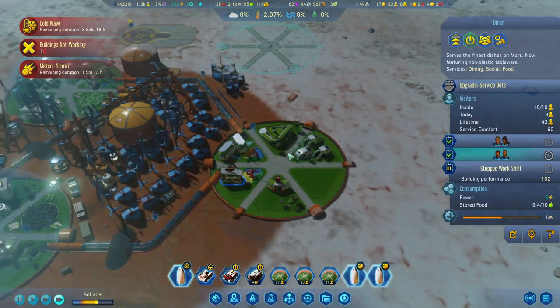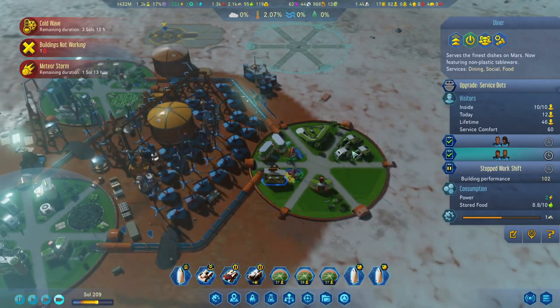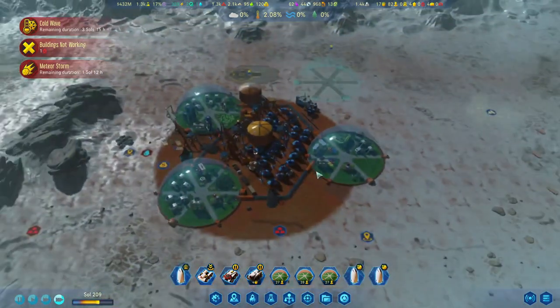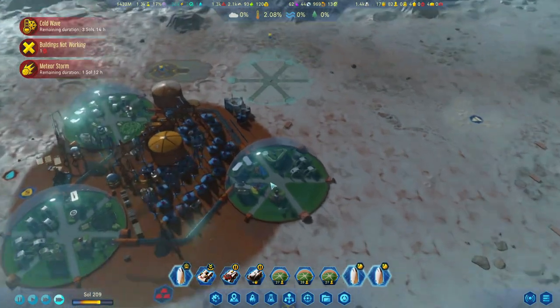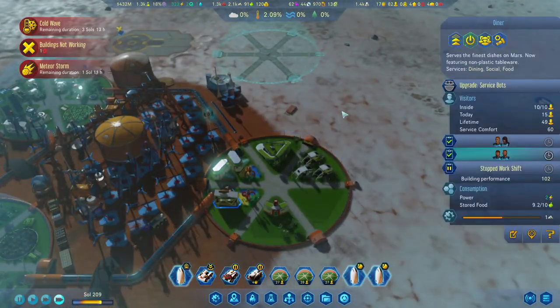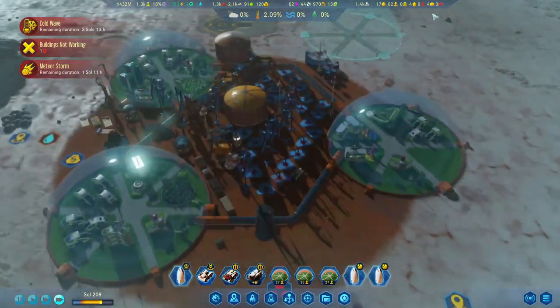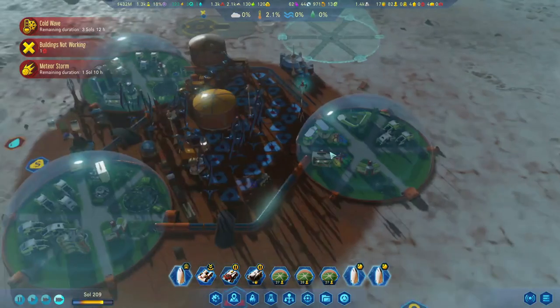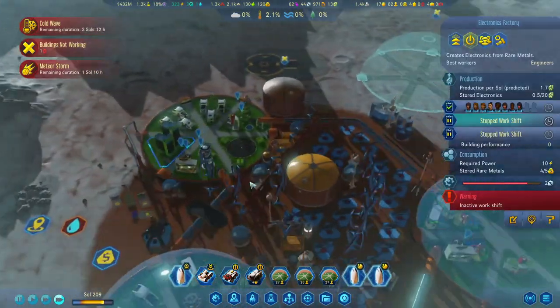There's a lot of people here. I don't want to upgrade it because I'm not sure what's going to be in here — I don't know if this diner will stay where it is. We've got four vacancies, so that is good. They are starting to fill up, nice and slow. There are more workers here as well — we are producing 1.7.